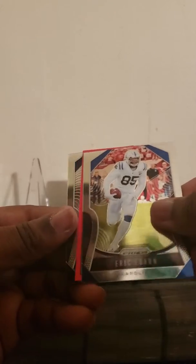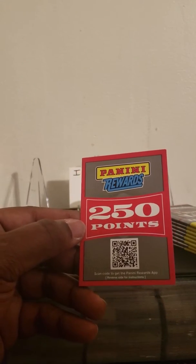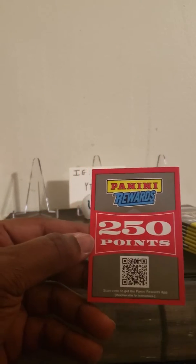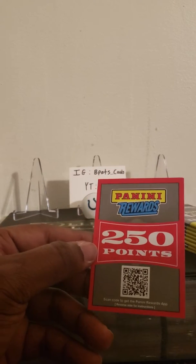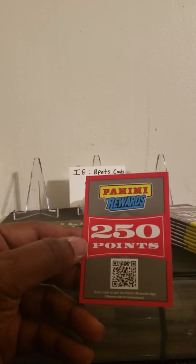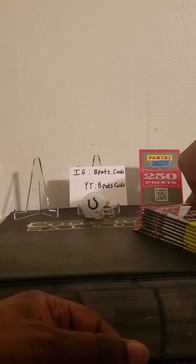Pack two: got a Carson Wentz, Eric Ebron — that's for the PC — pulled from the back, a rookie card of Tony Parlor, and... are you serious? Are you serious?! Come on Panini, you've got to be kidding me — Points! This box was just sitting all the way in the back at the very bottom of the shelf, just waiting for me, and we pull Points. That is unbelievable — I haven't pulled Points out of anything in such a long time.